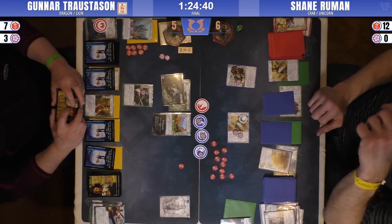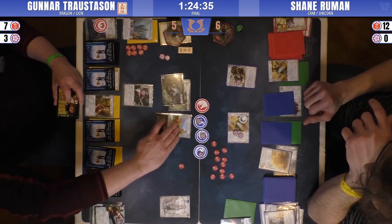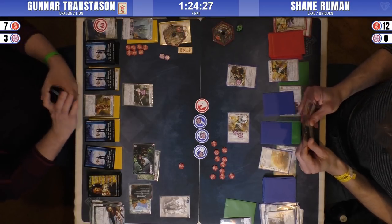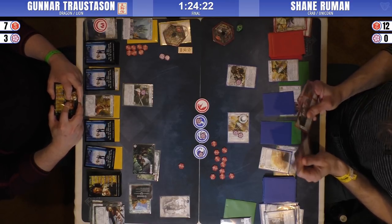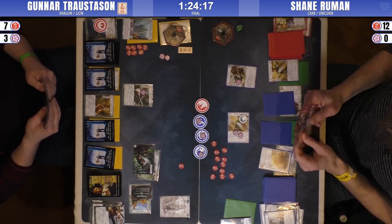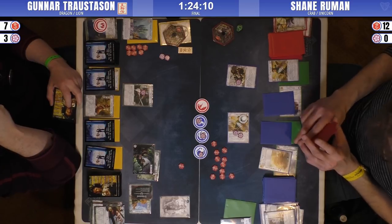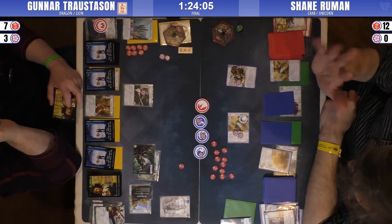Crisis Breaker heading in with a water conflict - he's likely to just ready that Miyasatoshi afterwards. He just discarded a Watch Commander. Water military? The only thing I wasn't too sure about was that Watch Commander getting discarded. Oh, and he did hit the Restoration. Shane's down two provinces but at least now he knows where the Restoration is.